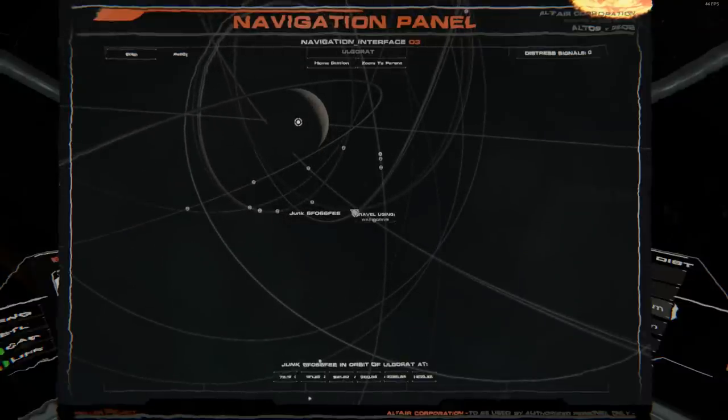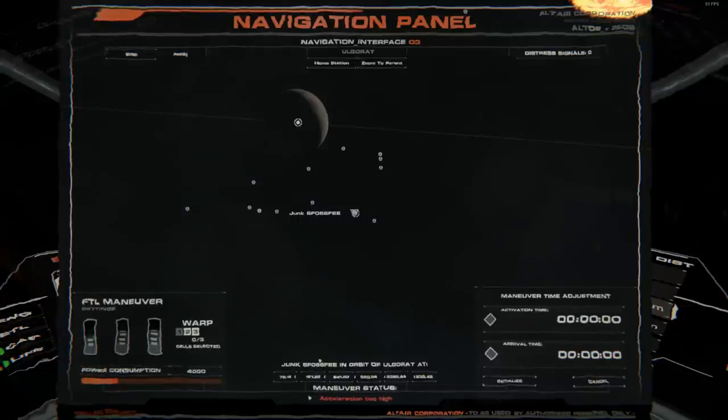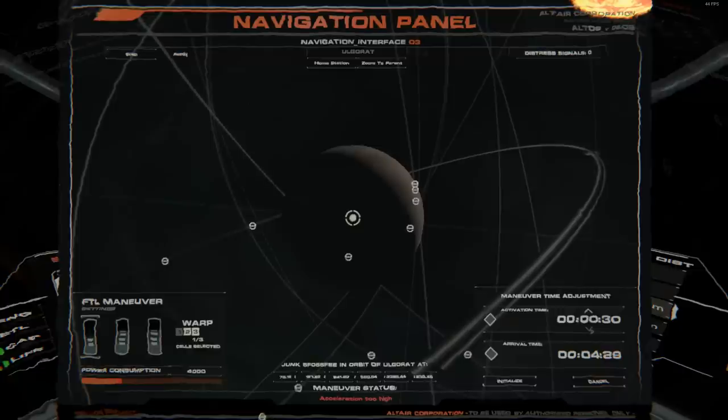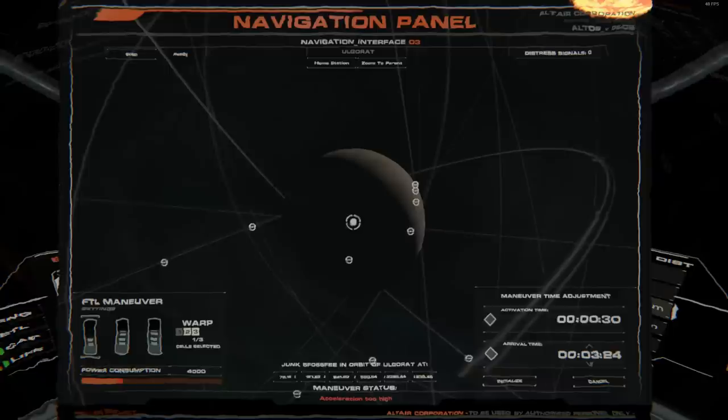I can see a junk object — '6F066FEE' — I want to right-click on it and click 'travel using warp drive.' Over here I click down on one of the fuel cells. Depending on how far you're going and how fast you want to go, you have normal speed, twice the speed, and three times the speed — it tells you how much power it will consume. I right-click on the arrival time so it gives me readable numbers. It says it's too high, so I drag down the activation time to bring it down.